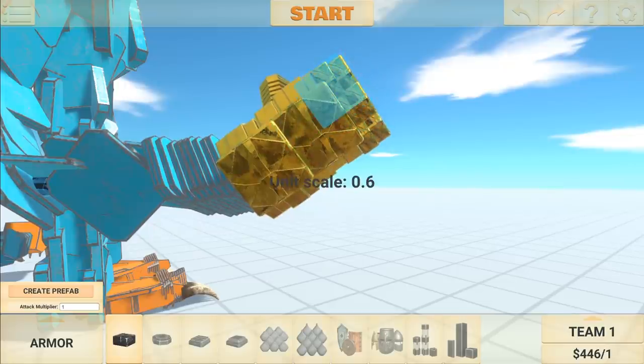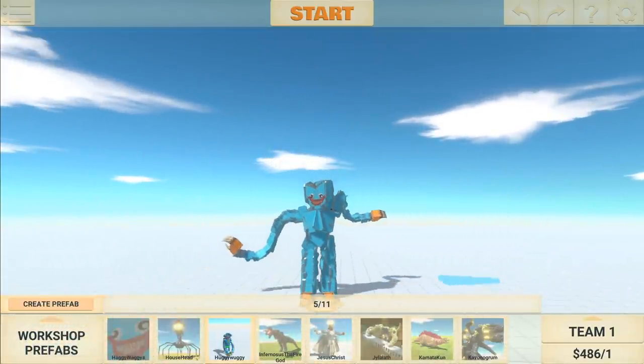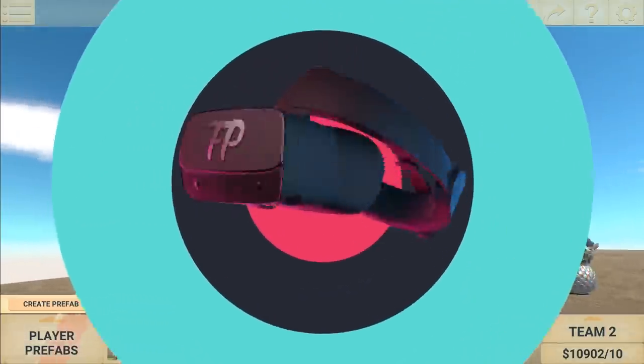Let's make a little bit of a spot for the Infinity Stones on the back here. This is probably the best looking Huggy Wuggy that I've got. The other one's not too bad. We're about to have ourselves an all-out cyber war.